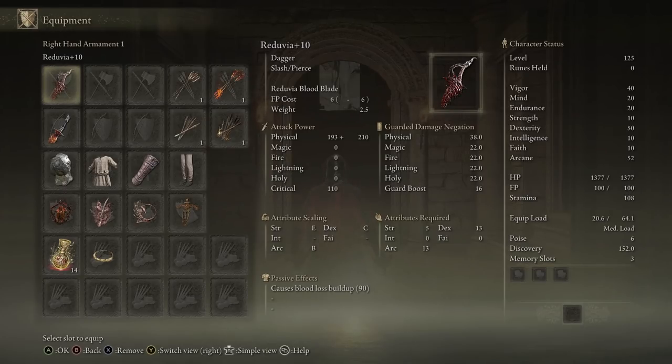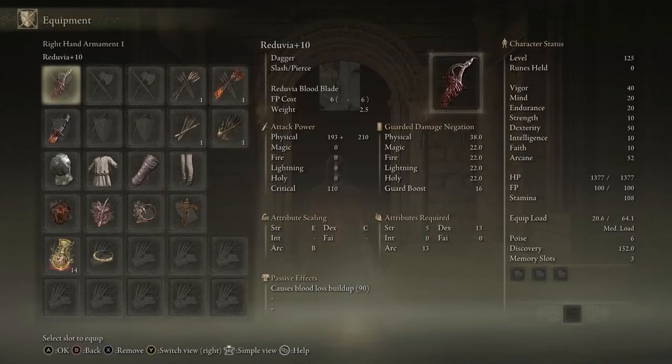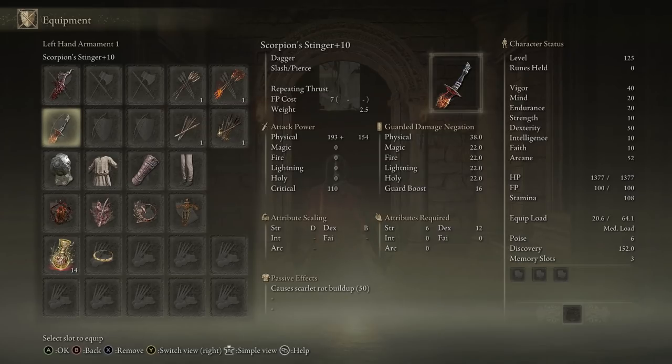Next up we have the Scorpion Stinger, which is going to be around this area. Once you get it, it is a complete powerhouse — scarlet rot basically acts as a more potent poison. It doesn't stay on as long as normal poison, but it deals significantly more damage. That's why I want it: so we can proc both bleed and scarlet rot at the same time.